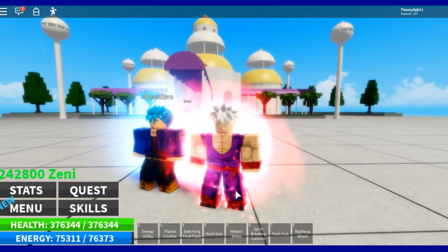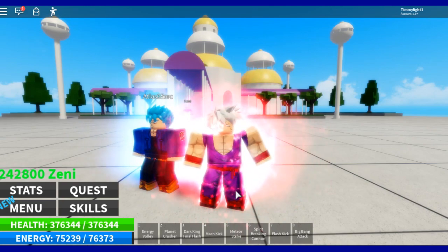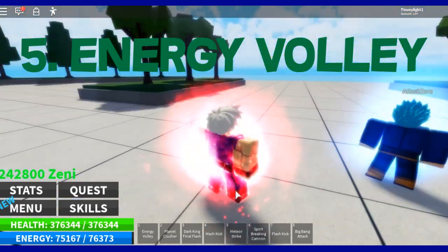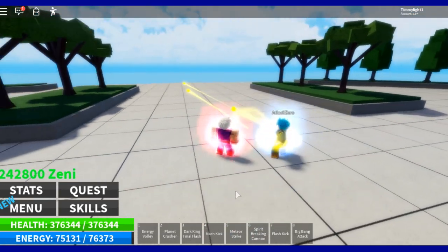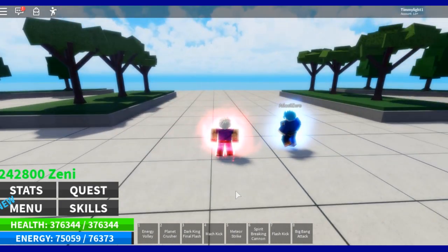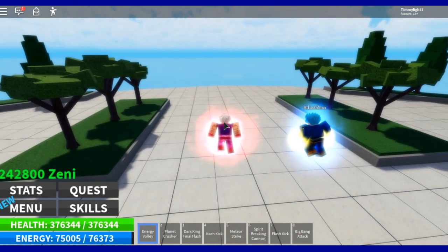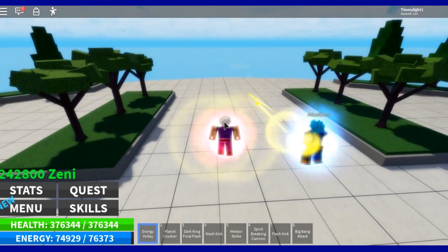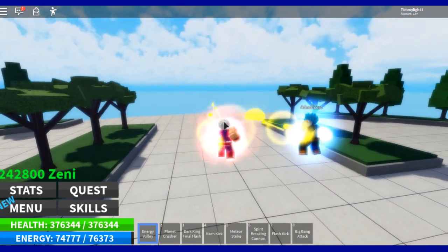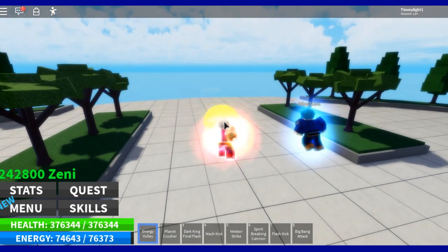So guys, we're going to be going over the top 5 moves starting with number 5. Number 5 on our list is Energy Volley. The best thing about Energy Volley is it's a starter move — a lot of y'all will be able to get it from the beginning. For the amount of ki that is used, it is very powerful and it's a quick move. You don't really have to worry about the enemy shooting you back because of the quickness of it, and you don't have to worry about running out of ki.